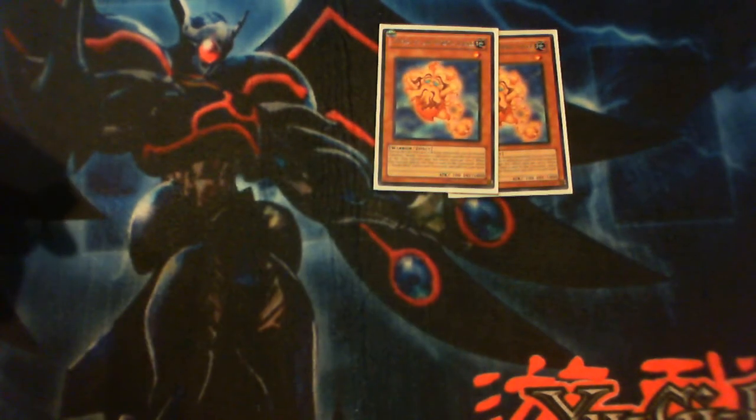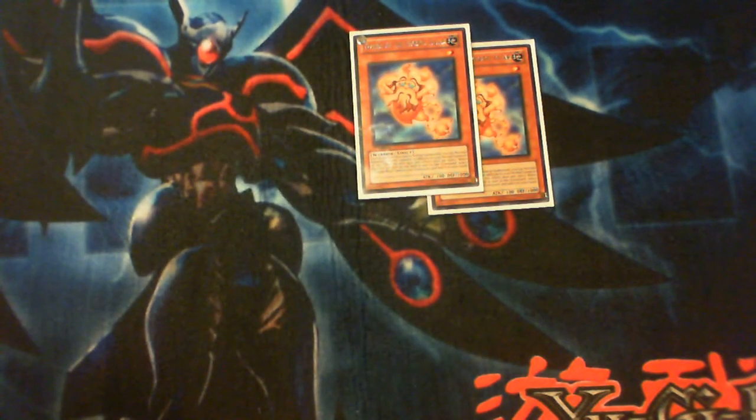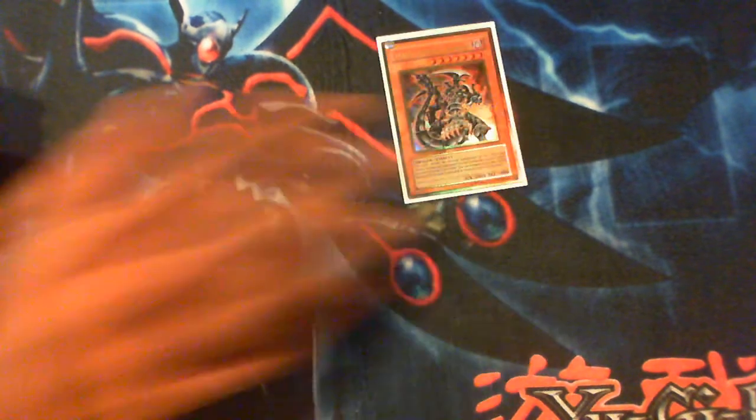Two of Dverg of the Nordic Alfar — this guy is level one and his effect is pretty good. When he's normal summoned you get an extra normal summon, so if you summon him and then summon Vanadis you can synchro for a level five. And when this guy goes from the field to the graveyard by any means — battle, card effect, or even synchro summon — you get to add one Nordic Relic card from your graveyard to your hand, which is a card we're running and I'll show you in a second.